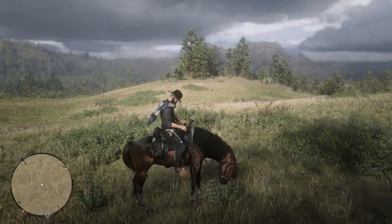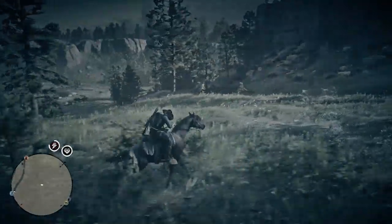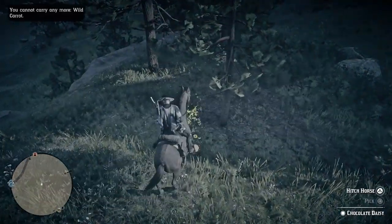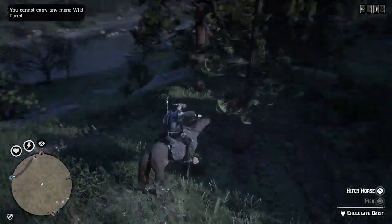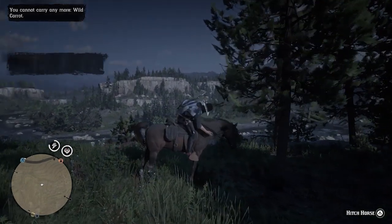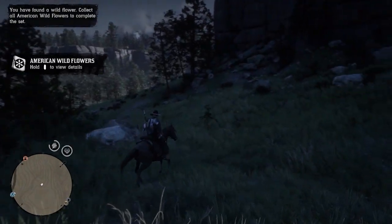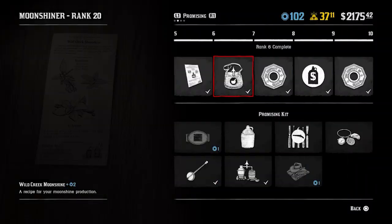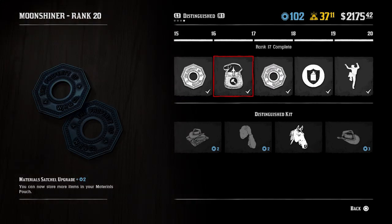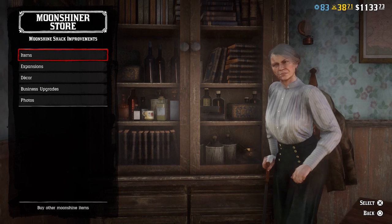Another good example of a transferable skill is Eagle Eye Plus, unlocked at rank 7 of the bounty hunter, which allows you to sprint and gallop while using Eagle Eye. This is massively useful in the collector role as you can quickly find items without being kicked down to a slow walking speed. Unfortunately, the Moonshiner role doesn't really have any significant unlocks that improve your experience in Red Dead as a whole. It has to be said that you can unlock an increased capacity for materials and ingredients in your satchel, but for me this really isn't a big deal like Eagle Eye Plus or equine assistance.